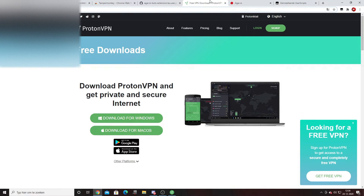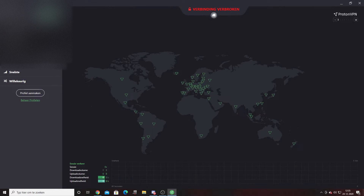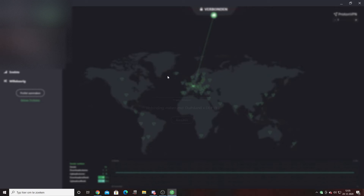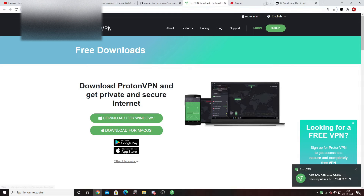Next, go to the fourth link in the description and install ProtonVPN. Download it, make an account — I already have one so I won't do that again. Download it, log in, and open ProtonVPN. You'll see the program. Press connect and it will connect you to a random IP somewhere in the world. It's safe, nothing bad can happen. As you can see, I'm now connected in Germany. Close the program.